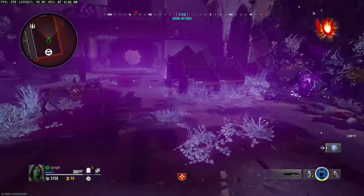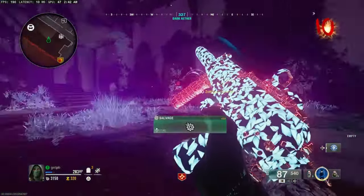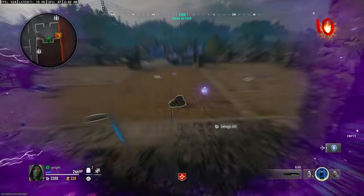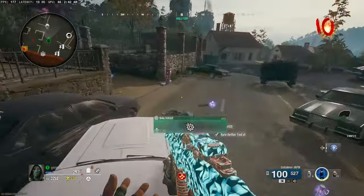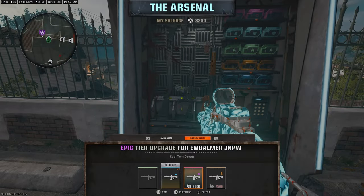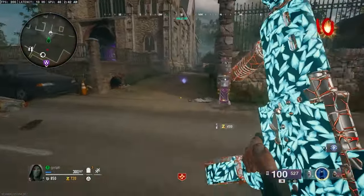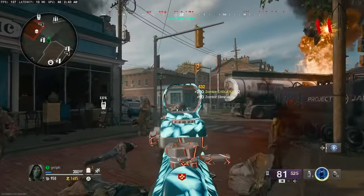The Ether Upgrade Tool increases the rarity of your gun for free. We wait until round 10 because it's guaranteed to reach blue rarity. On round 10 I have a double pack-a-punched weapon now at purple rarity, which is a beautiful setup.